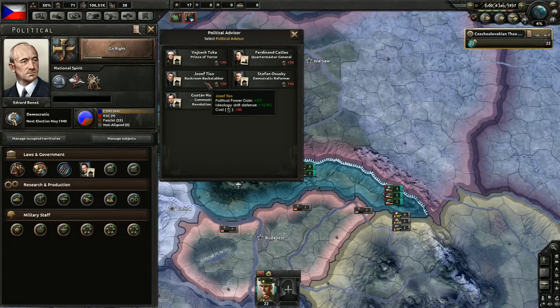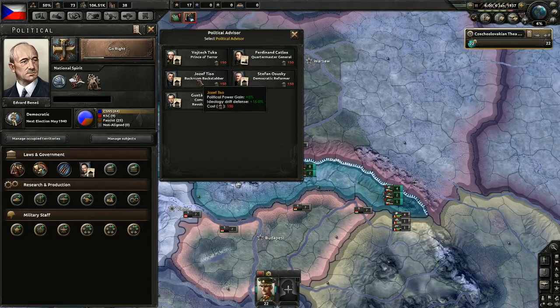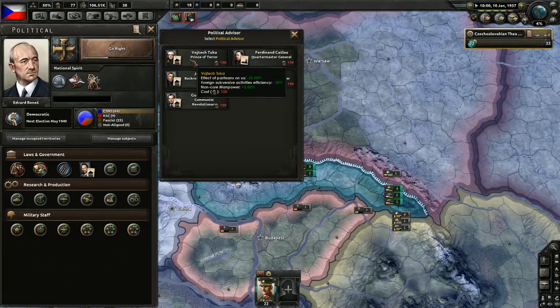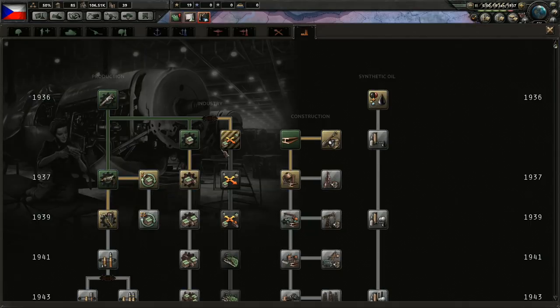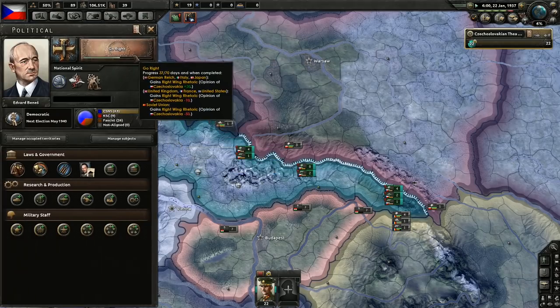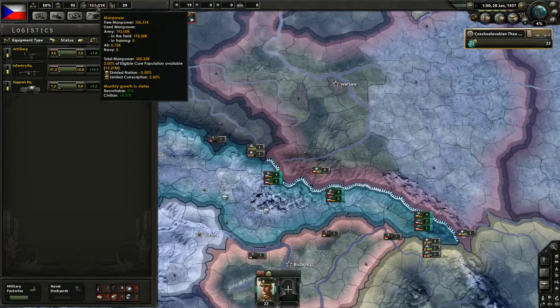If we want to go fascist, we should grab a fascist demagogue. Works for me — we'll get that guy. Concentrated industry is done — it is 1937 now, might as well get the next one in line. How's the focus? We are about halfway done with 'go right'.